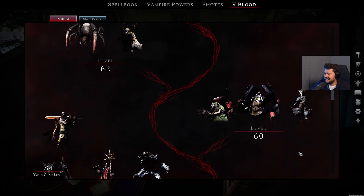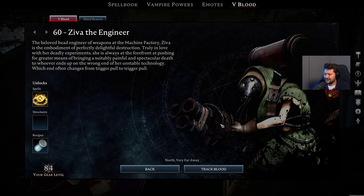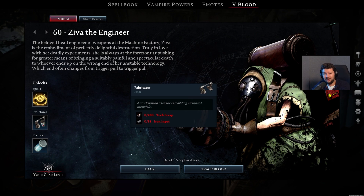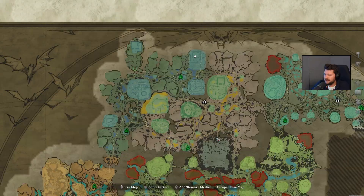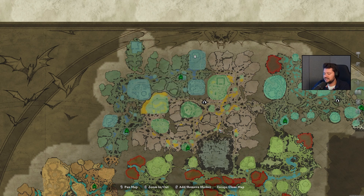Moving on to level 60, we finally get to slaughter some Gloomrot bosses. First off, Ziva the Engineer. She unlocks the Ball Lightning ability — my brother absolutely loves this one. Also unlocks the Fabricator, which you're gonna need for many different endgame items. Also the empty canisters. Ziva can be found inside the Transcendum Machine Factory, on the opposite side of the Spider Cave, towards the east.